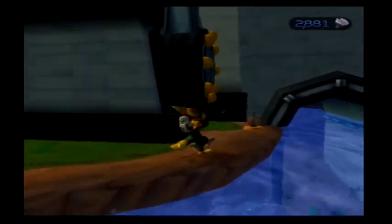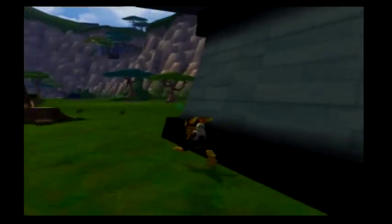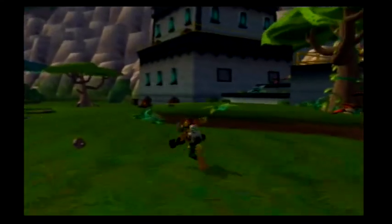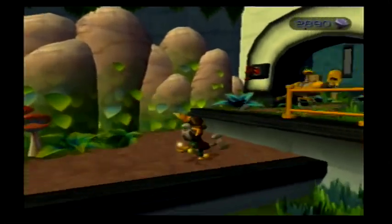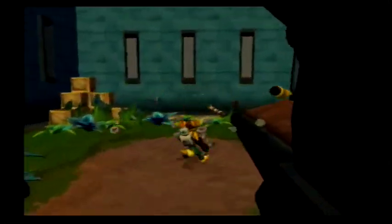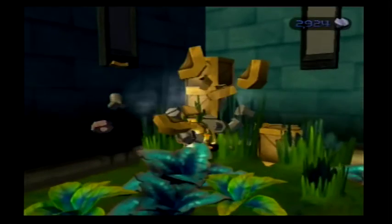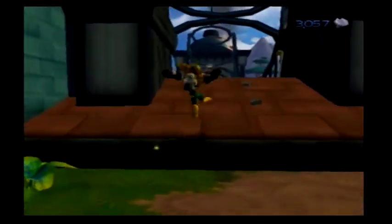That little antenna sticking out of the ground is a sand mouse house. Once we get an item from a later world, we'll be able to come back, equip that item, and a little sand mouse will come out. He's kind of like a drone that goes with you for maybe a couple minutes and will pretty much shoot any enemy that shows up, whether you see them or not. So it's kind of nice.